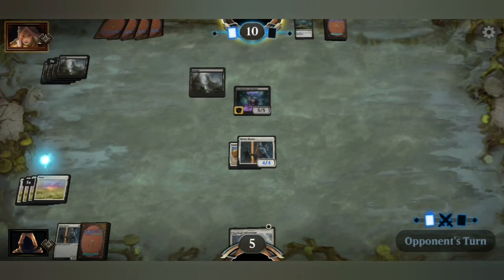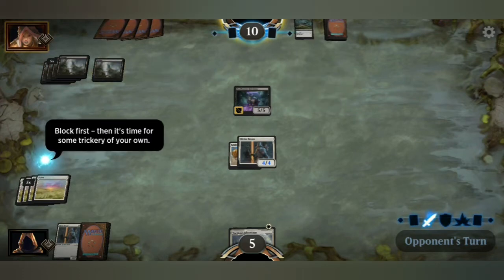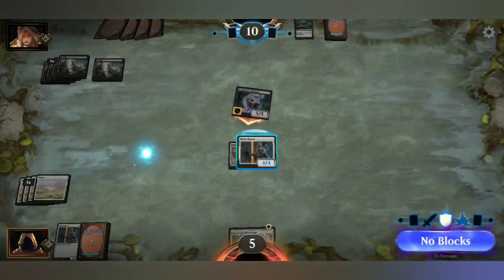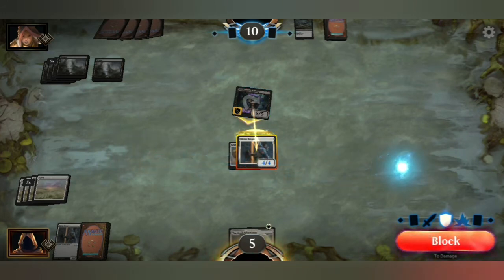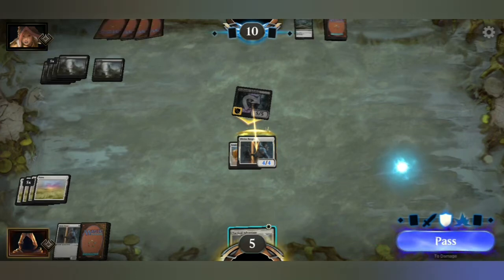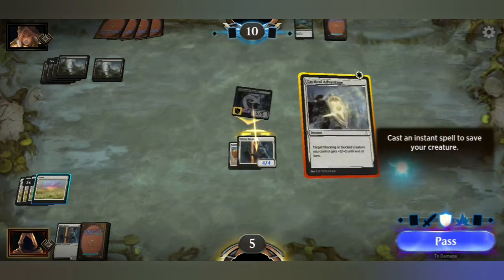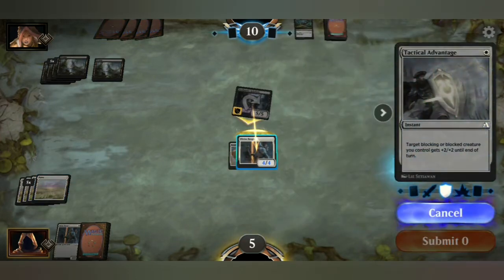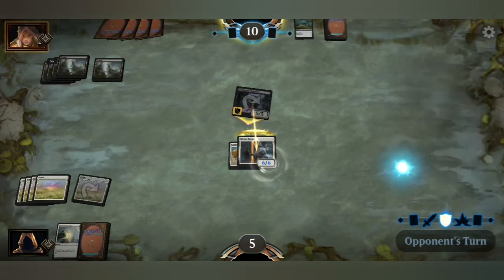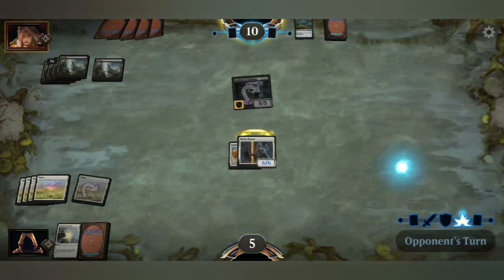Obviously they're going to attack with it. So we assign the block, and that's where we're blocking — and now we play cards. Plus two, plus two. Boom — nice! Six, six. Kill his creature. Yeah, it was a nice one.